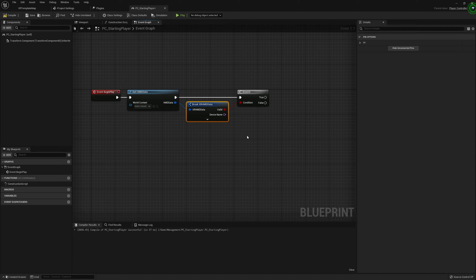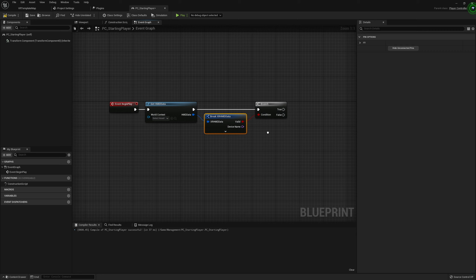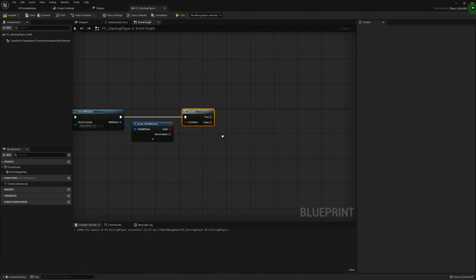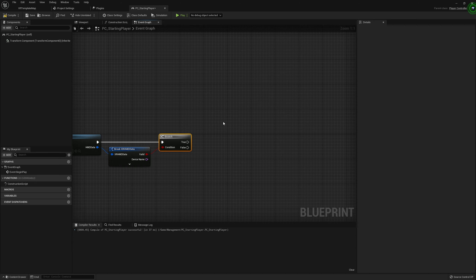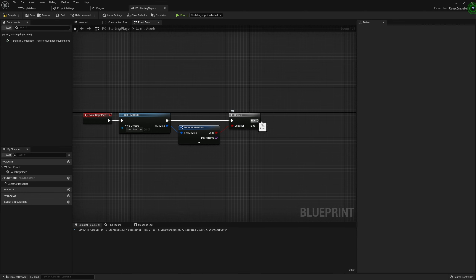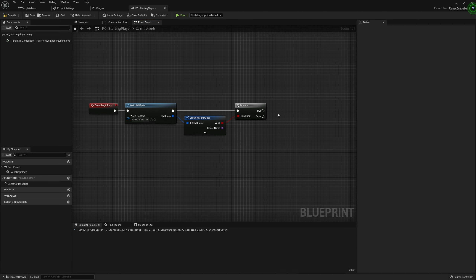Now that we're checking the HMD to make sure it's valid, we need to determine whether it is or isn't, which is what our branch node is going to do — deciding what we want to do if the HMD is active or not. We'll start here with the true path, which is what happens if our HMD is detected.